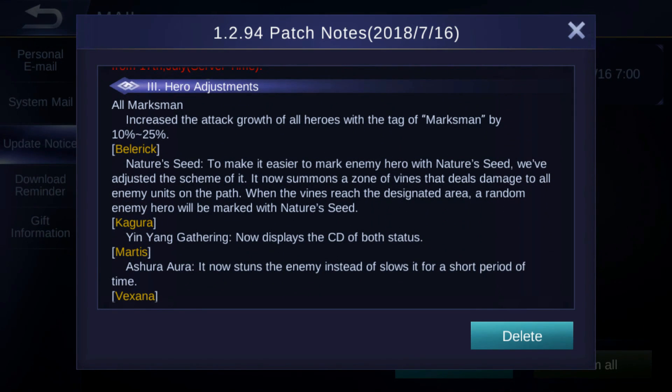Belric has been changed. Something with the Nature Seed — to make it easier to mark enemy heroes. They adjusted the scheme of it: it now summons a zone of vines that deals damage to all enemy units on the path, and when the vines reach the destination area, a random enemy hero will be marked with the Nature Seed.